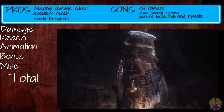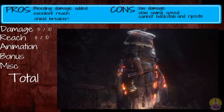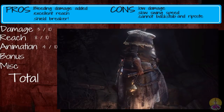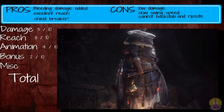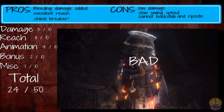The score for the Notched Whip: damage gets 3 out of 10 — pretty poor against almost every category of enemy, unless enemies are just wearing robes. Reach gets 8 out of 10, for having reach that matches Ultra Greatswords. Animation gets 4 out of 10 for having almost no new animations, though it has the one unique Impact move. Bonus gets 2 out of 10 for really low bonus damage both before and after upgrade. Miscellaneous gets 7 out of 10 since it has bleed damage and can go through shields. The Notched Whip in total gets 24 out of 50, which is a classification of bad.